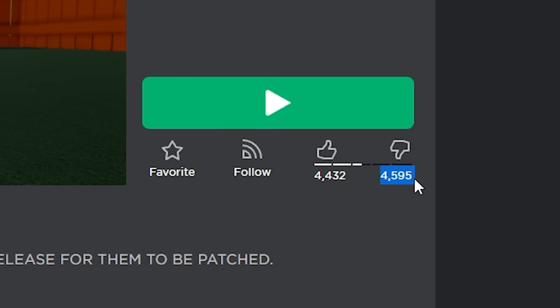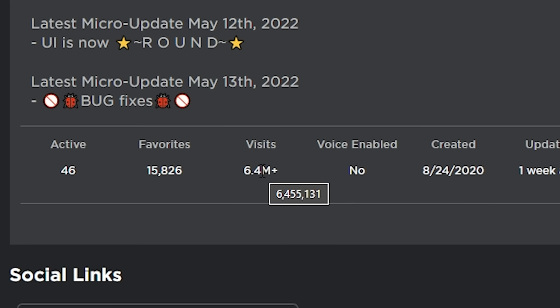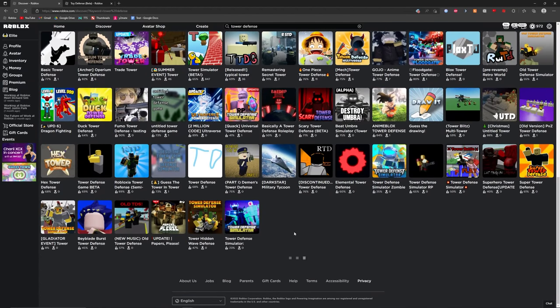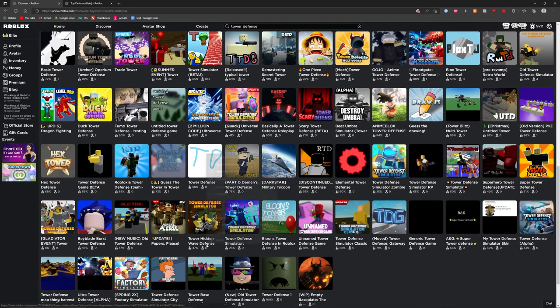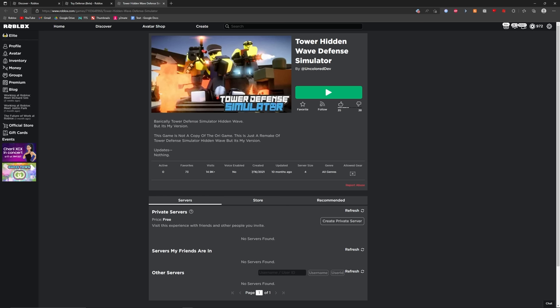You can see that more people disliked it than liked it, and it's an actual big number - 6.4 million visits on this game. As compared to if we scroll down randomly and click on Hidden Wave Defense - open it in a new tab - yeah, like 38 rating. I don't know if I can really consider this a tower defense game, but you know what, let's try it.